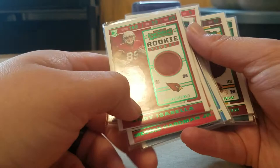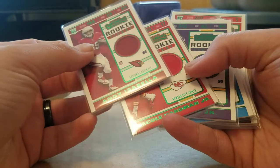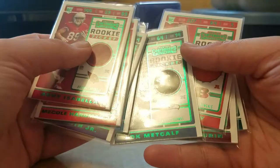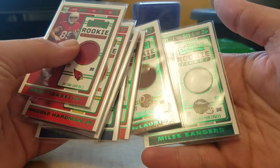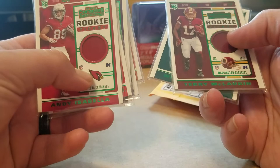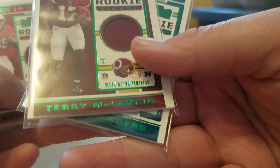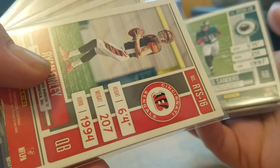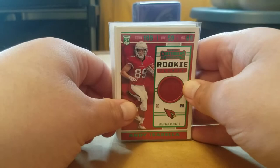The ones I have are Andy Isabella, Merkle, Hardman Jr., Irv Smith Jr., Will Greer, DK, Ryan Finley, Terry McLaurin, and Miles Sanders. If you don't know the difference — the standard cards have just the regular team logo, while the variations have the actual football helmet in there. On the back it'll say RTS-V or just regular RTS.